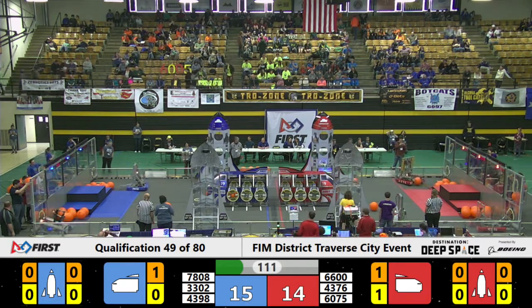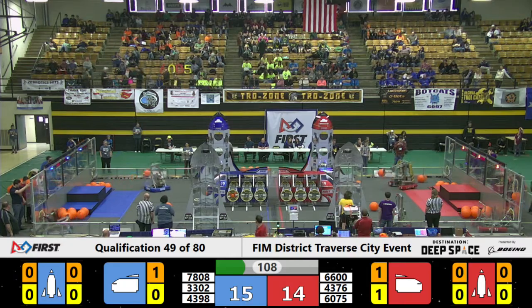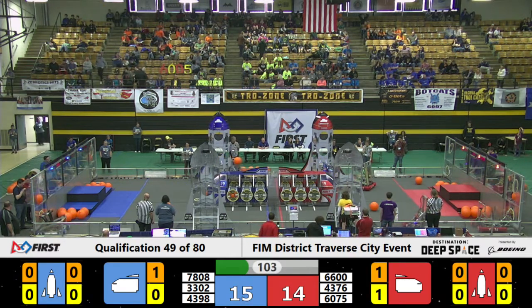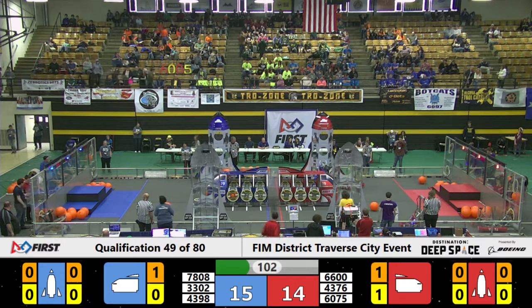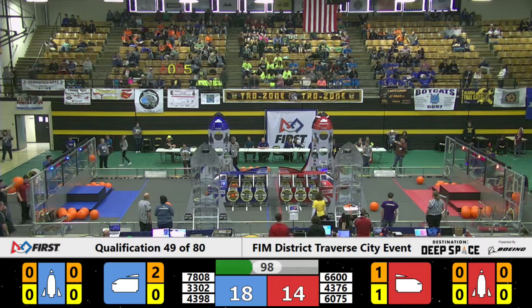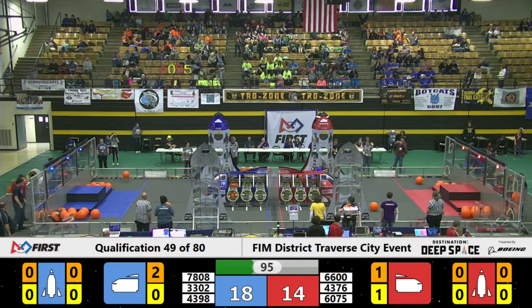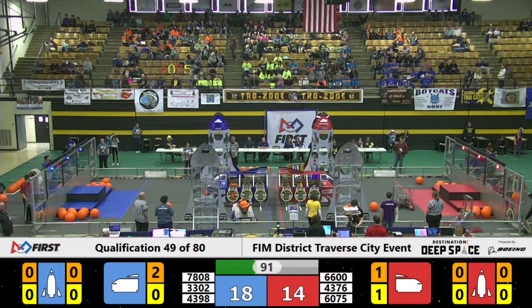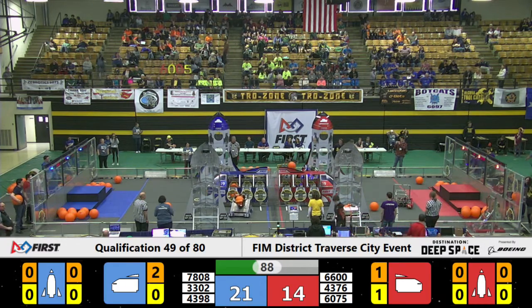Meanwhile, their partner 7808 heading over into the hab zone, picking up another piece of cargo, heading back towards their cargo ship. Can they drop it in? They make it right back in — we're up to two on that side. So far the blue alliance is looking pretty strong.